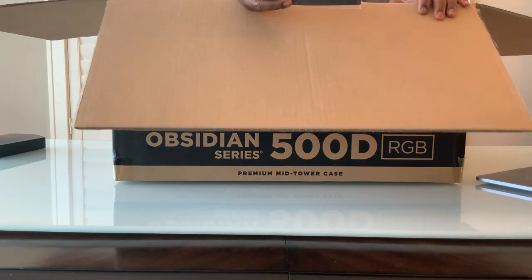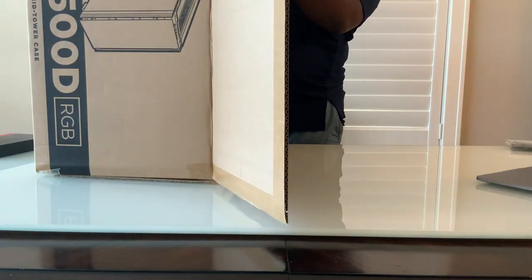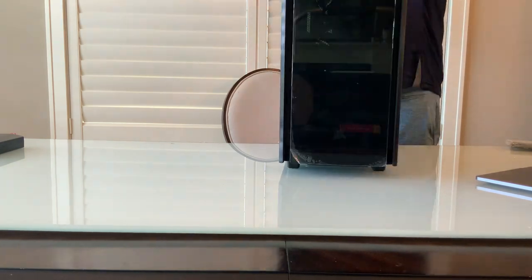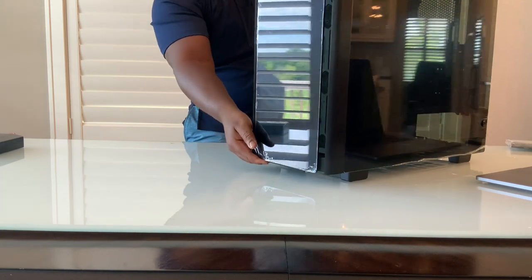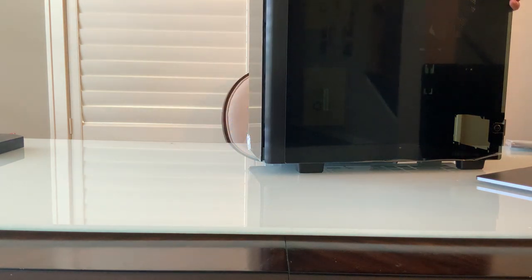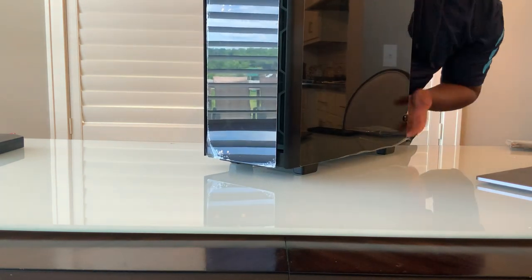Now that I've gone through all the parts, the next thing is to unbox the case and start building. Here we go — look at this beauty! No scratches, glasses are all intact. Looking really beautiful. Looks like I need to take all the protective glass covers off before we can start the build.